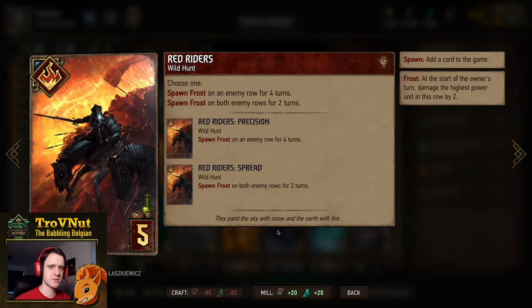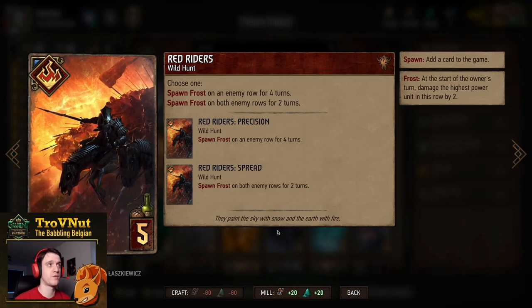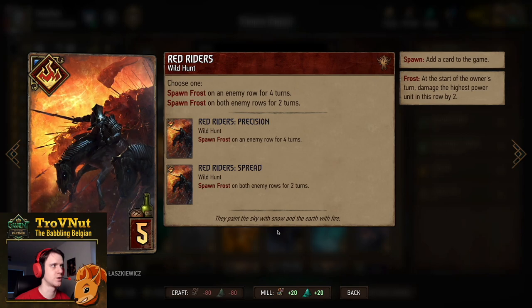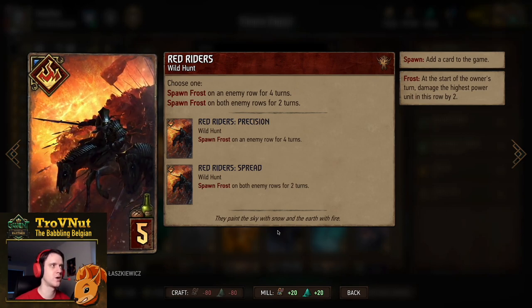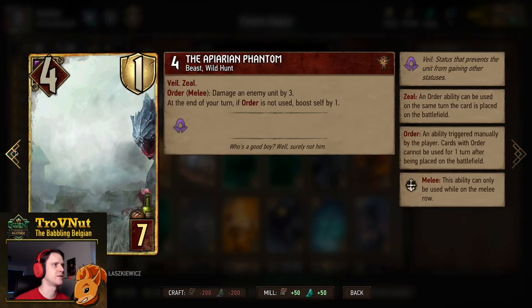Then one Red Riders — a Wild Hunt special card where you can either spawn frost on one row for four turns, or on both enemy rows for two turns. Definitely a good option to fill the board with frost in one go, and of course get the Queen of the Wild Hunt out of the deck immediately.